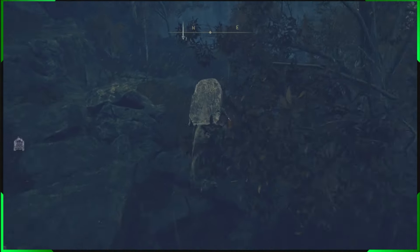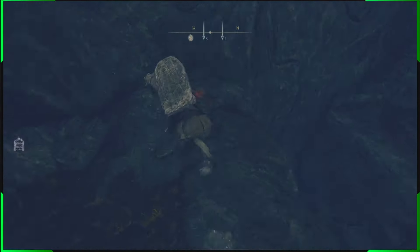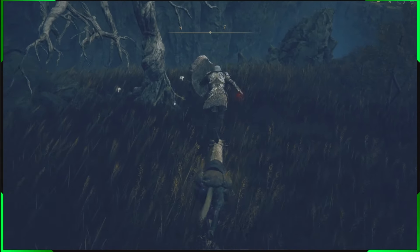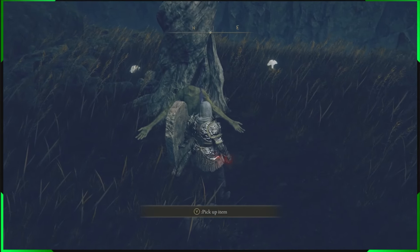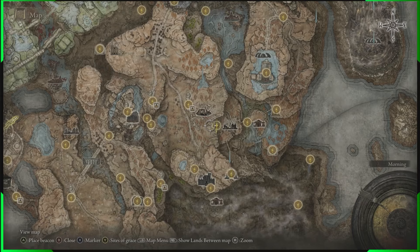To get this emote, take the path over in this direction to a little tree. Make the jump over the gap and right here is the 'oh mother' emote. This is a vital item — you need to get this, do not skip it.